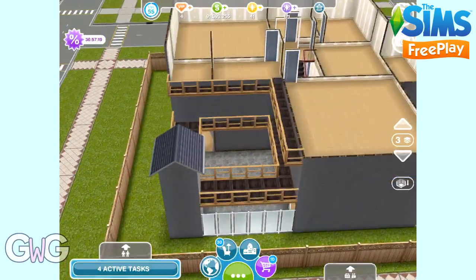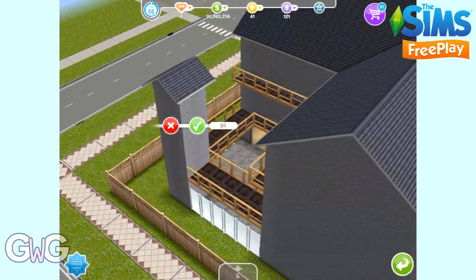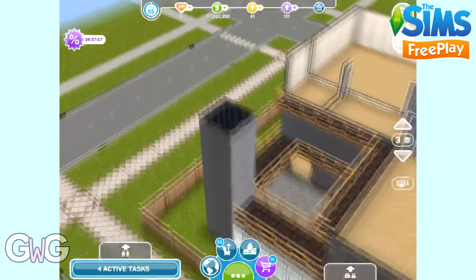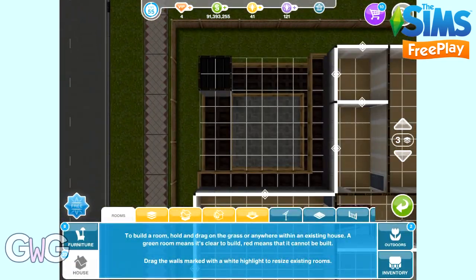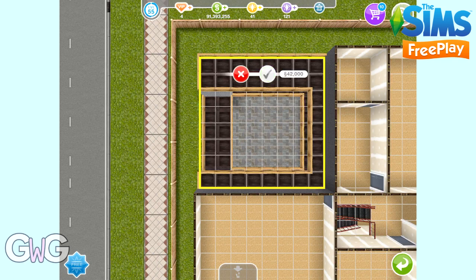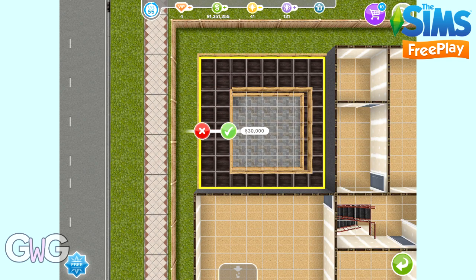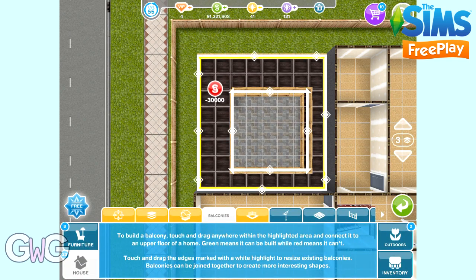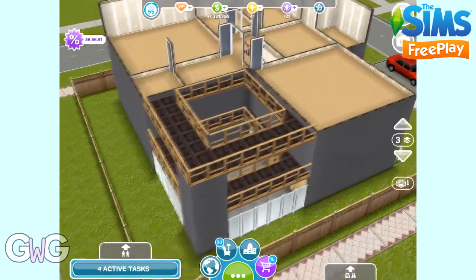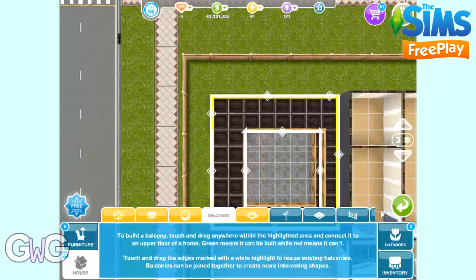What I'm going to need to do is add another floor by going back to the floor construction tab, because the roof is in the way currently. So if I add another floor but don't add a room to it, when we go back to the balconies tab you'll see that it's all yellow. So we can actually build it over that part. This is great if you want to build a second floor of your house but don't want to fill it completely with rooms — otherwise it looks like the roof is covering the whole thing and you've got an empty black space. Putting a balcony there instead makes it look so much better.